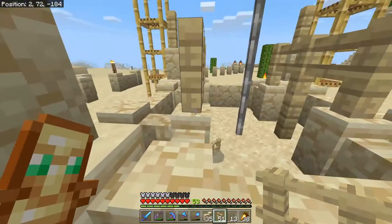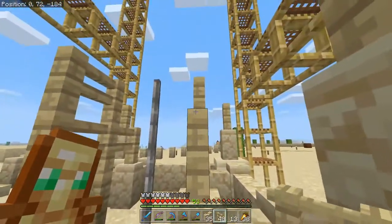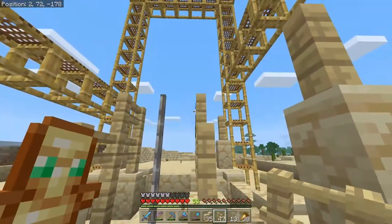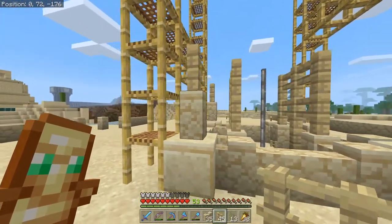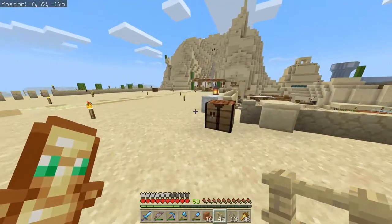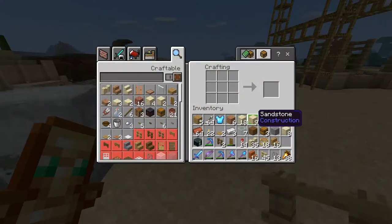I'm going to toss these guys up here like that, making these walls too high all the way around relative to the sandstone. And then we're going to toss down some of this acacia. Oh, I think I need some more acacia actually. Do I have any more? I might be out of acacia wood.